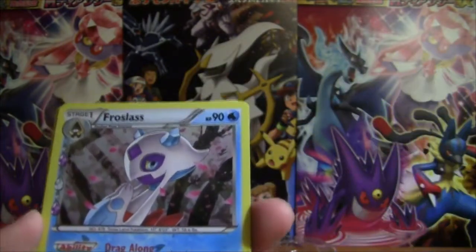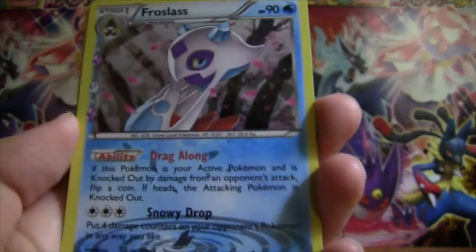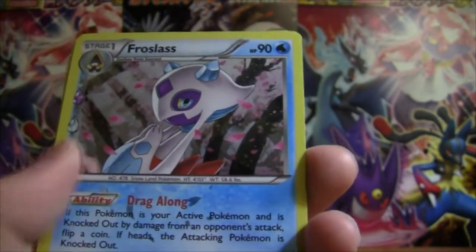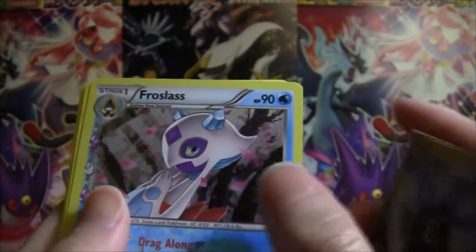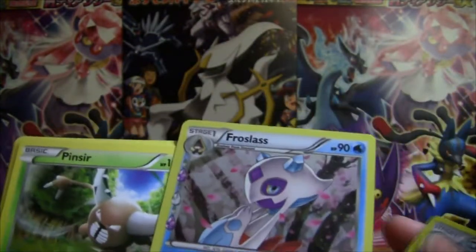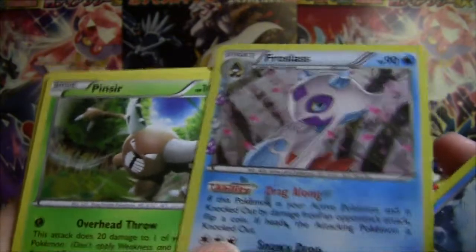And... Frostlass! This is my first Frostlass — I've never gotten one. Drag Along. And then... do we have an EX coming? Nope! Pinsir! So many of these Pinsir and Gyarados rares. Darn!